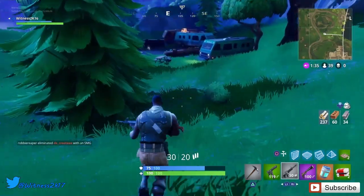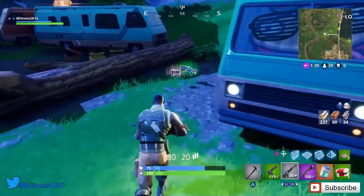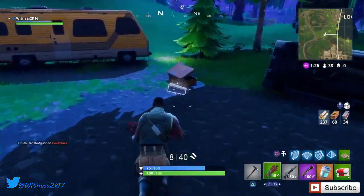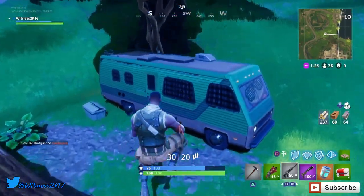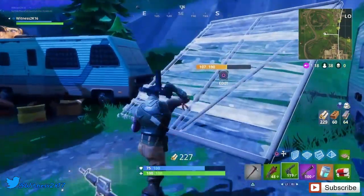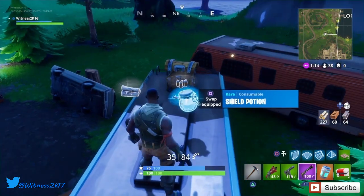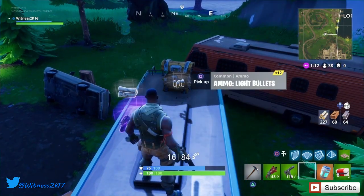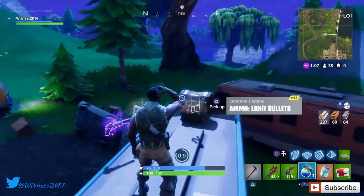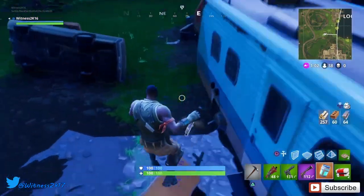We've found another chest back at the caravan park area. We get another shotgun - I'll take that and dump the SMG. A little bit of metal, need those resources. Building a ramp up. We get a mini shield in another chest - that puts us on 200 health total so we'll quickly drink that. Making sure no one has a sniper on us.